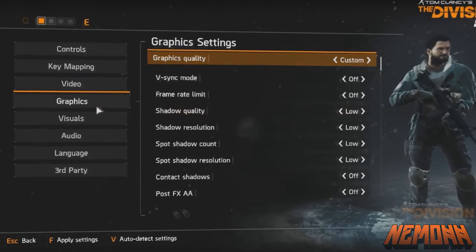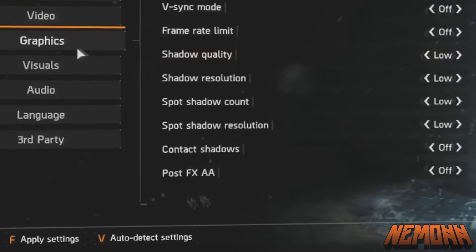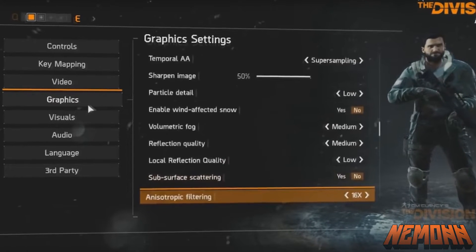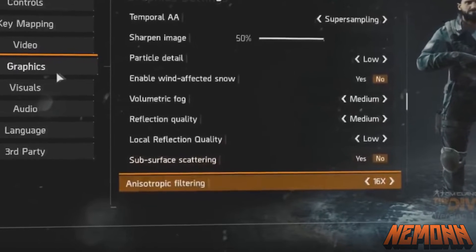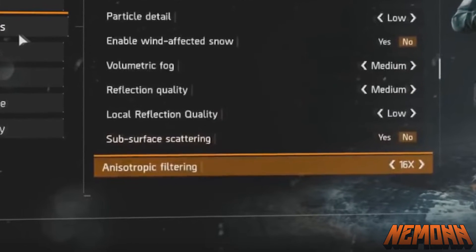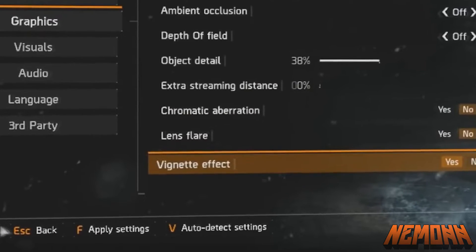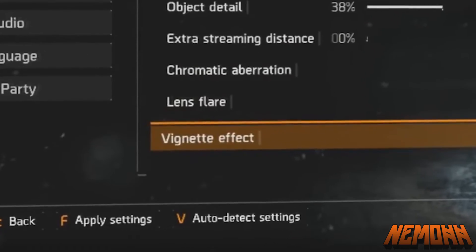The graphics options include: V-Sync, frame rate limit, shadow quality, shadow resolution, spot shadow count, spot shadow resolution, contact shadows, post-FX AA, temporal AA, sharpen image percentage, particle detail, enable wind-affected snow, volumetric fog, reflection quality, local reflection quality, subsurface scattering, anisotropic filtering, parallax mapping, ambient occlusion, depth of field, and object detail percentage. There's also extra streaming distance, chromatic aberration, lens flare, and vignette effect.